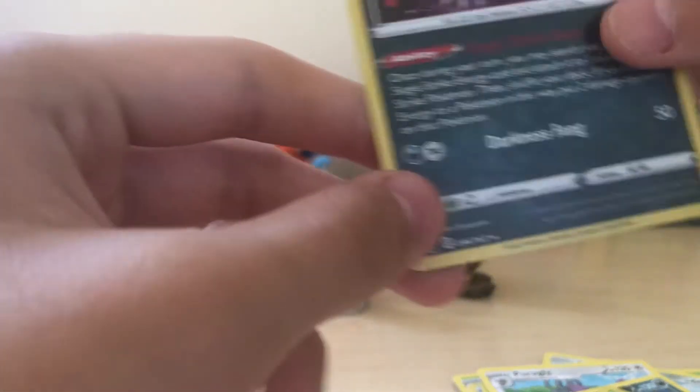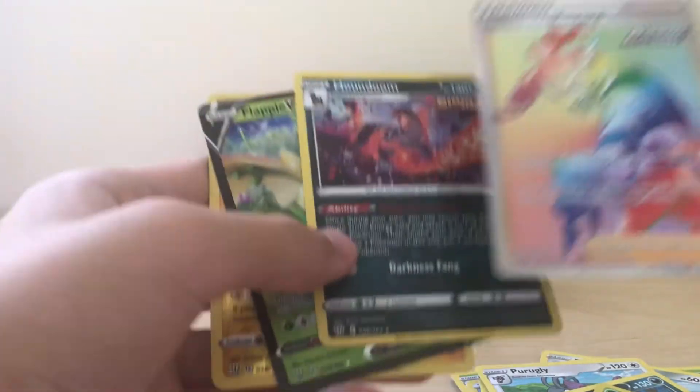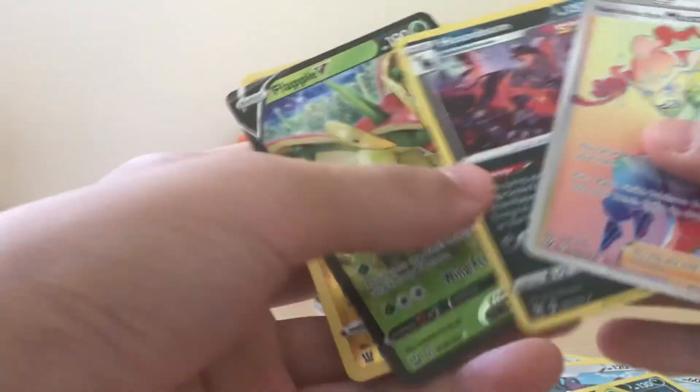And Houndoom! I like this Houndoom. I got the octopus before and now I got the Houndoom. Here are the pulls — the first pack was the best. We didn't get any Urshifus, but we got a rainbow. Thanks for watching!